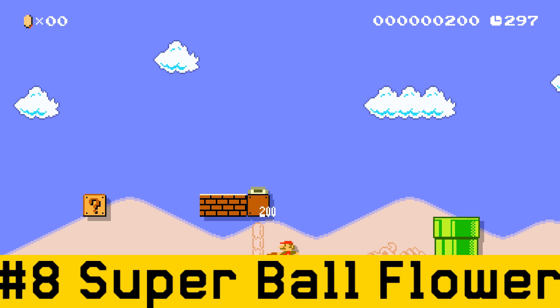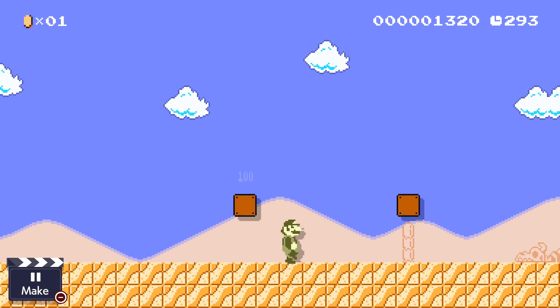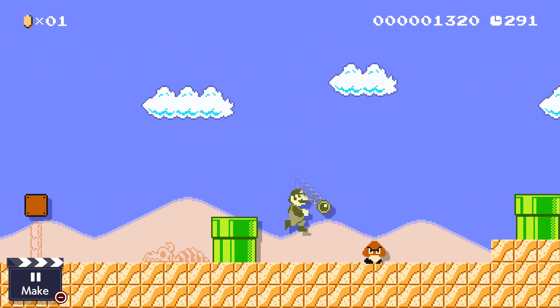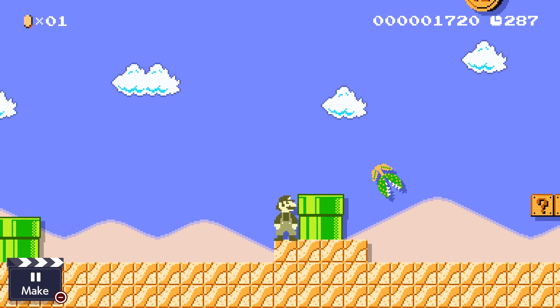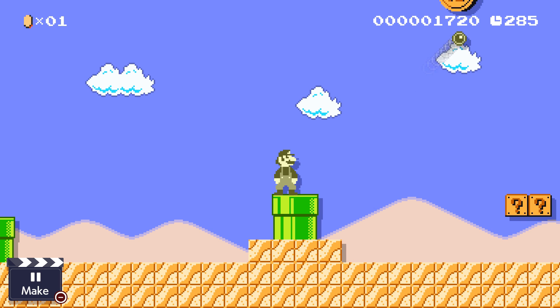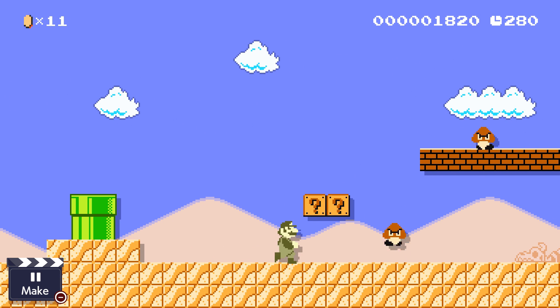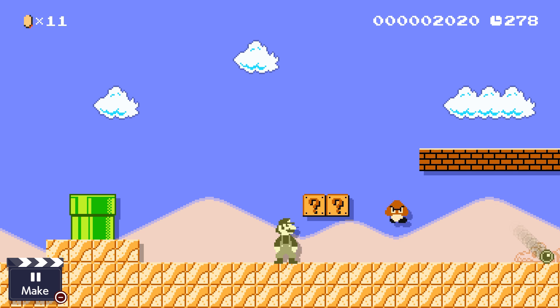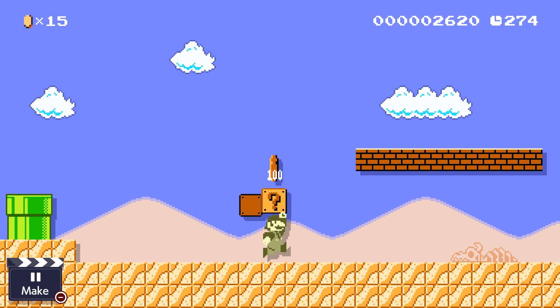The Super Ball Flower was a really fun surprise to see in the game — something I wanted, and it did not disappoint. It acts very differently from the Fire Flower, bouncing off walls and ceilings, and it can also collect coins. It also plays the Mario Land overworld theme, which is a nice touch. The only real negatives are that only one ball can be on screen at a time, and it's exclusive to the original Mario Bros. Other than that, it's a pretty solid addition, and I've seen some pretty creative levels using it.